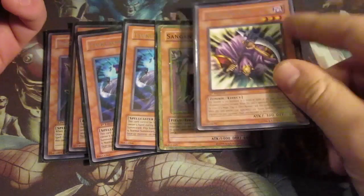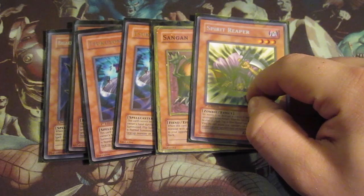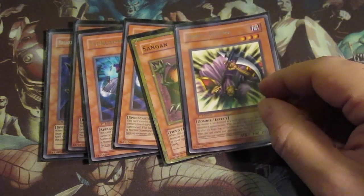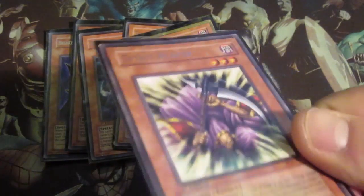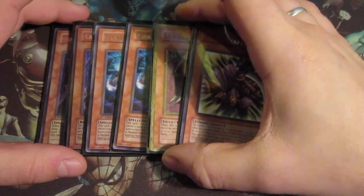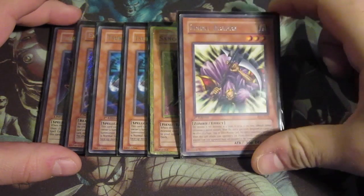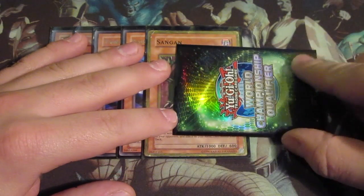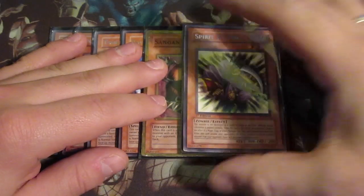I also put back in the Spirit Reaper. I switched it for Big Shield Gardna and tried it out for some time, but I prefer a monster that can be stored into battle and has the ability to let your opponent discard a card, rather than a 2600 wall that gets flipped face-up when targeted by a spell card while in defense position. That's what Big Shield Gardna does.